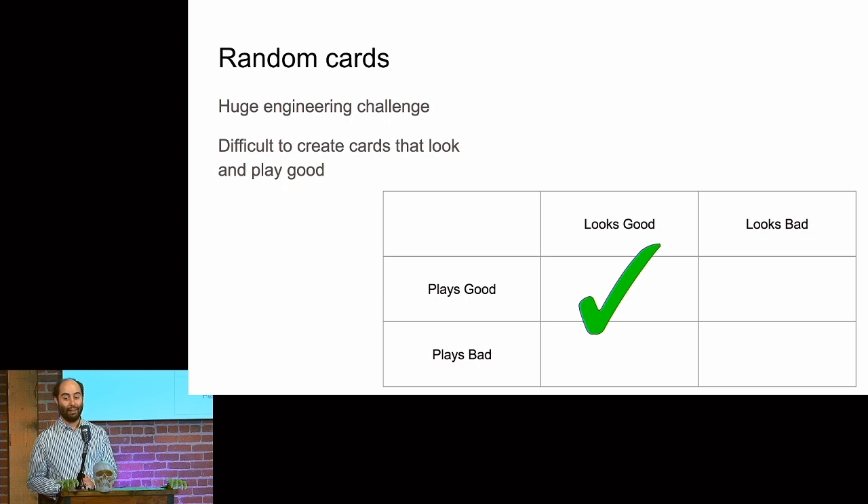If you want to do random cards — and people have touched on this in other talks — it's a huge engineering challenge. It's really difficult to create stuff that looks and plays good. Slay the Spire's testing was just showing people three cards to see which one they picked. More formally: when making strategy card game content, it's got to look good and play good. No one's going to pick a card that looks bad. They're not going to stay in your game long enough to get to the wiki. If it doesn't fit in that corner, cut it. That's very difficult to do with random content, but with a model that can feed data feedback back into the system, maybe it'll work.